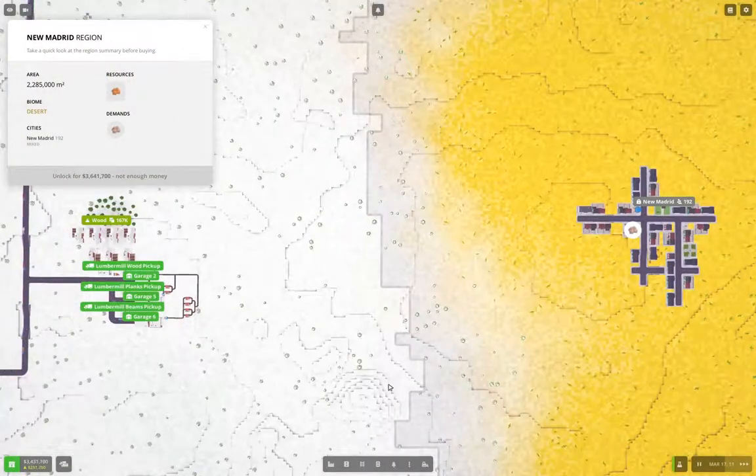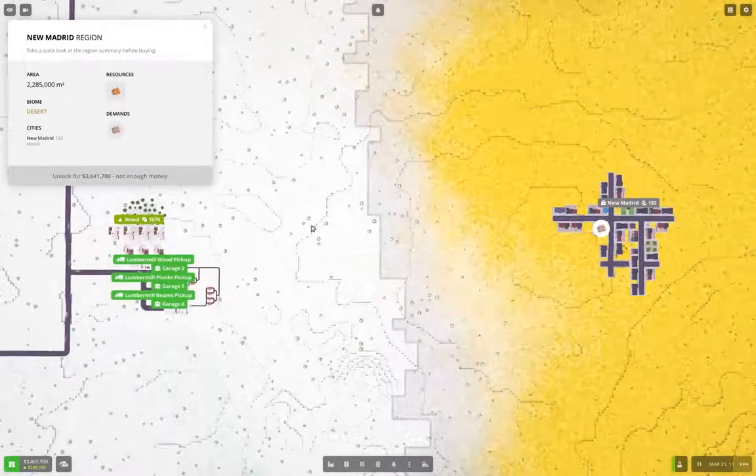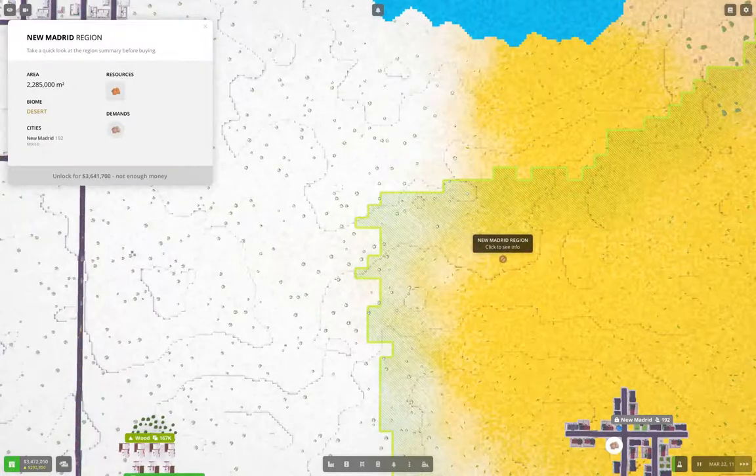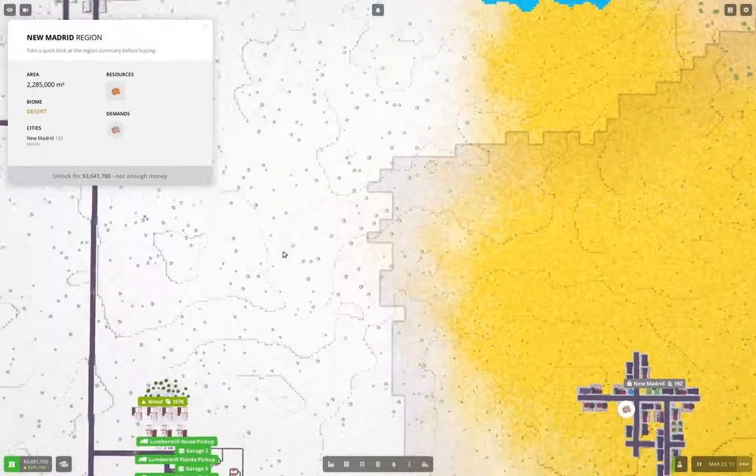Hello everyone, welcome back to Voxel Tycoon: The Great Expanse. Last time around we did some stuff. This time around I want to get copper production online and we'll get that from the New Madrid region here.